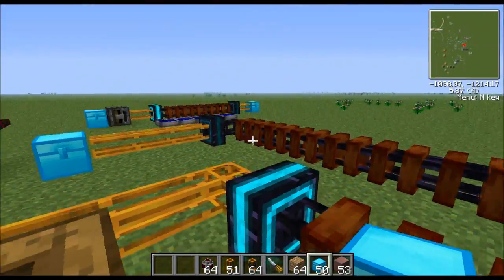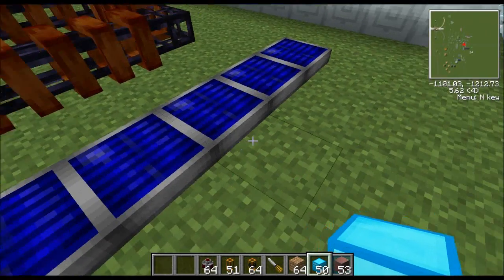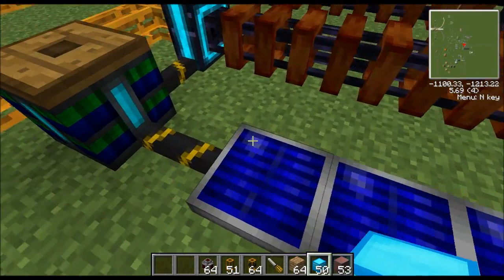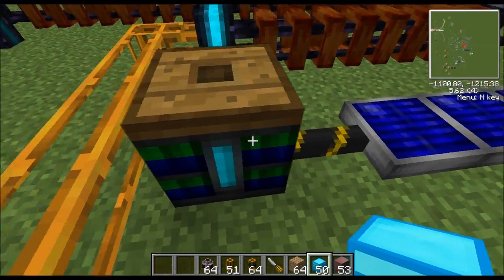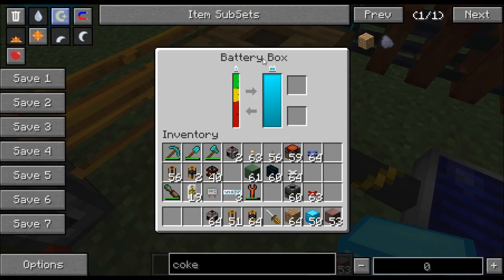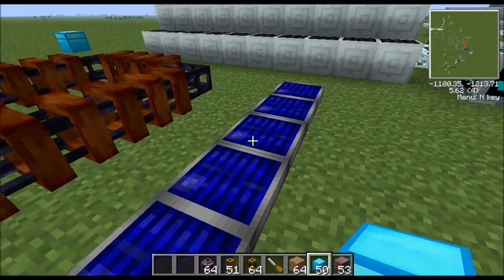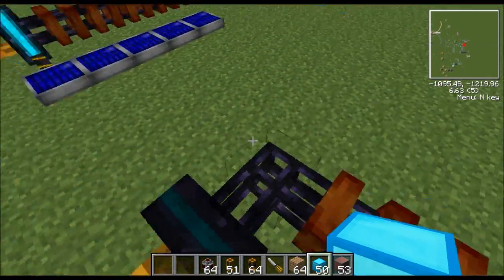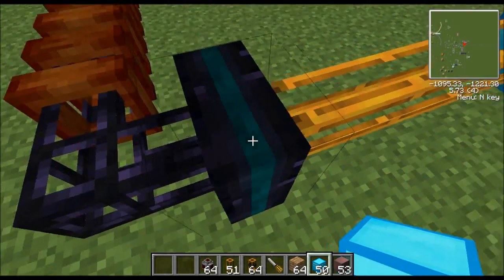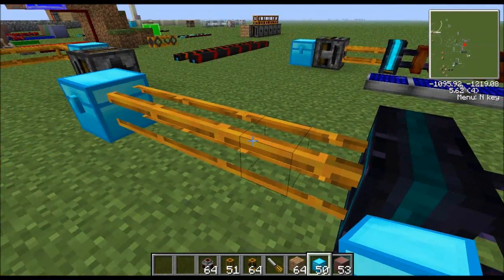The difference between the two accelerators is that the input one has to be powered if you want to accelerate something. We power it using five solar panels - anything less than that the accelerator won't turn on, anything more is overkill. The power goes through blue alloy wire into a battery box, and then through another blue alloy wire to the accelerator. You don't have to have the battery box, but since solar panels only put out power during the day, if you want the machine to run at night you need one. The other accelerator on the exit side is actually decelerating - you don't have to give it electricity because we're just slowing stuff down.